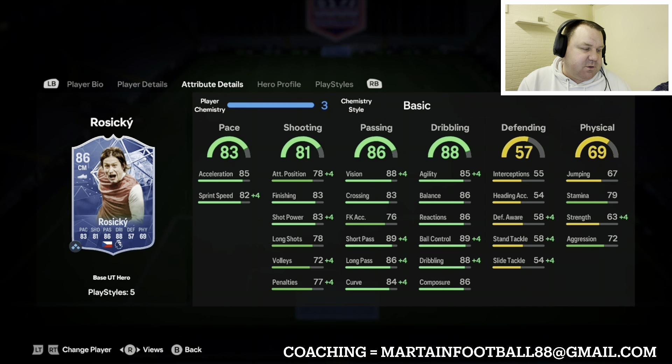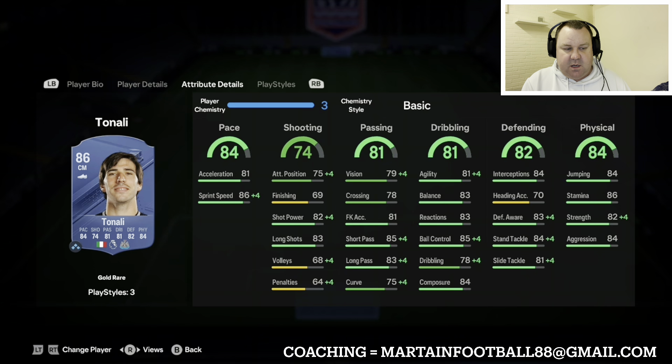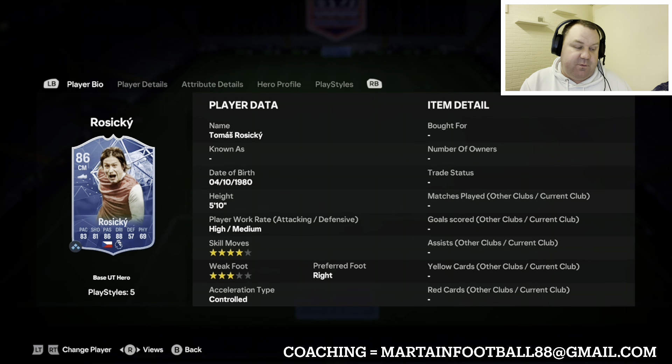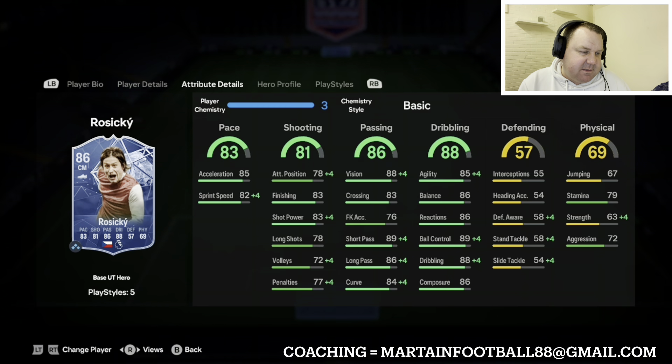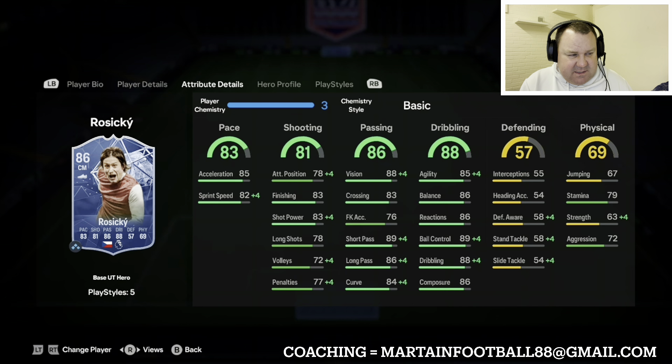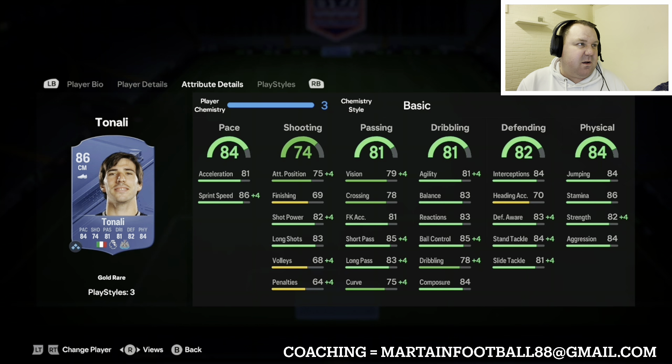Into central midfield, the pairing is Thomas Riziki and Sandro Tonali. I haven't used Riziki but I really like the look of him. You'd have to put Shadow chemistry on him to boost the defending stats a little bit, but the pace, shooting, passing, and dribbling are all very well rounded. For a central midfielder he's going to look after the ball really well, and at 15,000 coins in a 250k team, it's a good card to have.